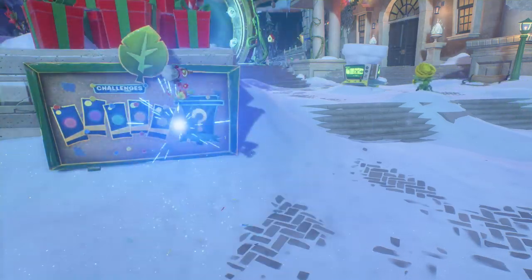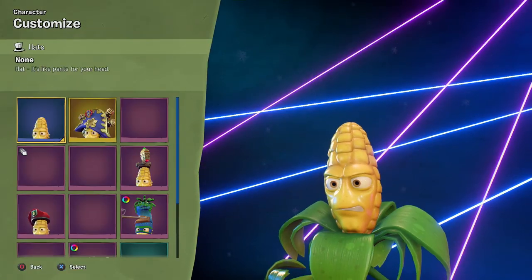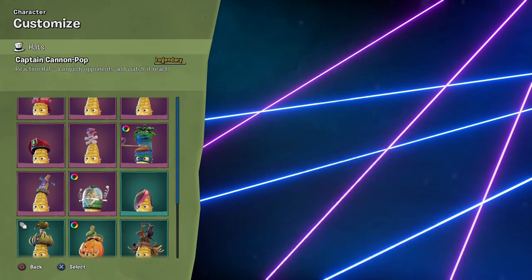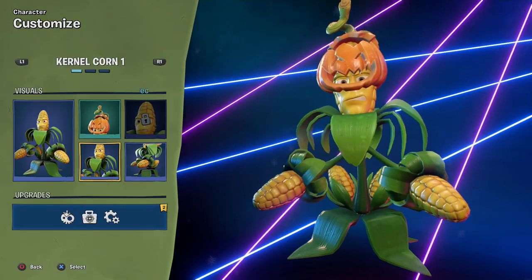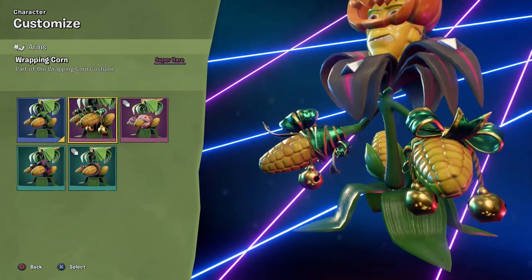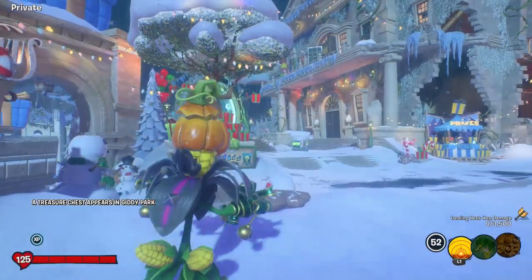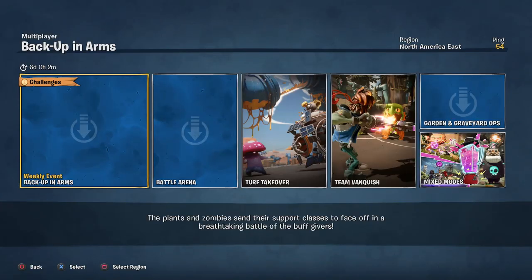We'll go ahead and change into Colonel Korn right now. Before I forget, we should customize him a little bit. I don't know exactly what I want to do, but we'll take a look at what we have and what we can mix around with. Definitely if we have any Spectrum hats like this pumpkin, I want to use that. It's a very ugly combo, and that's why I love it. Let's go ahead and play some Turf Takeover and try to get these challenges done.